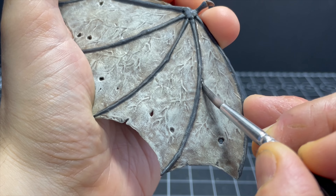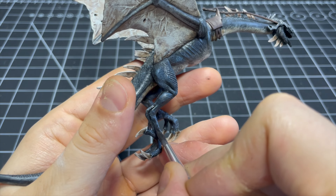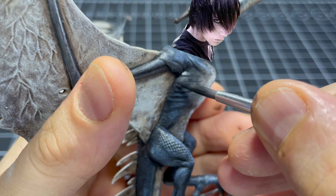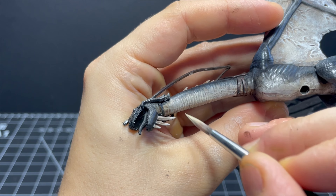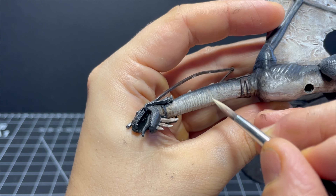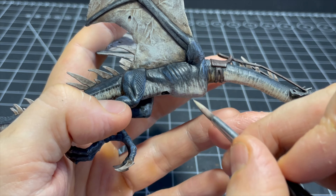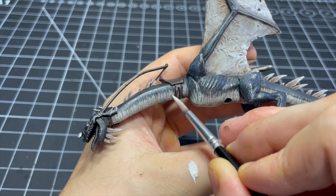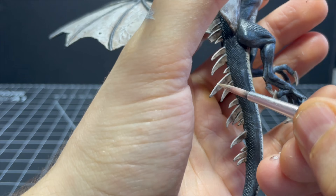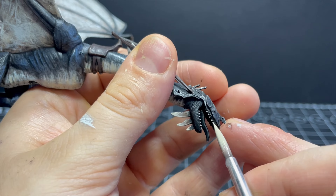Once that's dry I splash on some Nuln Oil to reinforce the shadows on the edge sections, and I also run some Nuln Oil around the wing appendages and any other little grooves on the flesh that are crying out for some darkness. In an attempt to tidy up the underside a bit, I add some highlights in a striping manner across the neck, belly and tail — first using some Screaming Skull, which is closer to the original belly colour, then bringing back Ulthuan Grey as a brighter stripey tone. While I've got the Screaming Skull out I give a very slight highlight to the spines and claws.